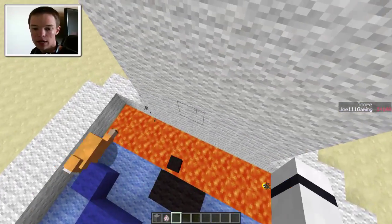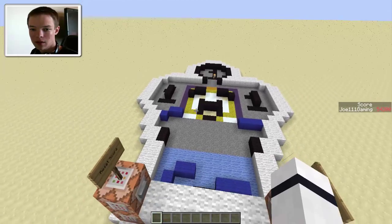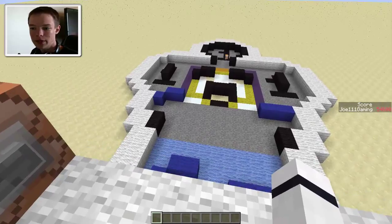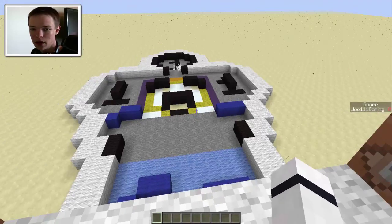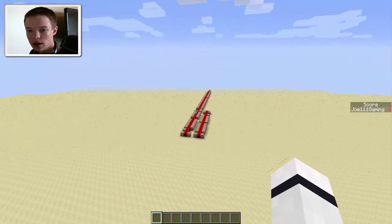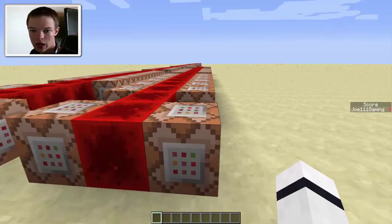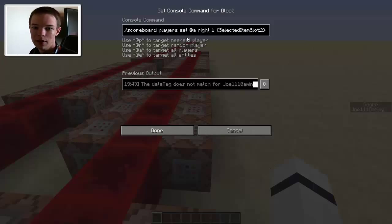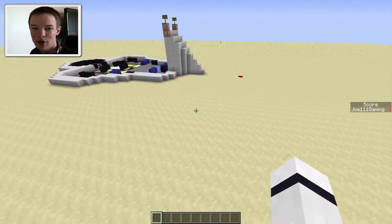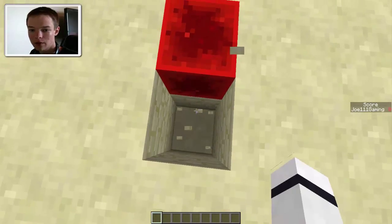I'm having too much fun with this. If you want to reset your score, you can just hit the reset button right there and it'll kill off all the sheep. Over here is the command blocks and redstone stuff — it's very complicated and beyond me. I don't even know what it all does. And then there's just a little block right here for whatever reason.